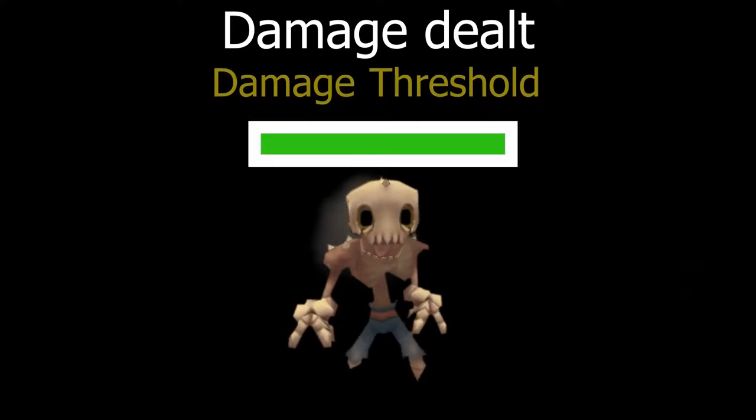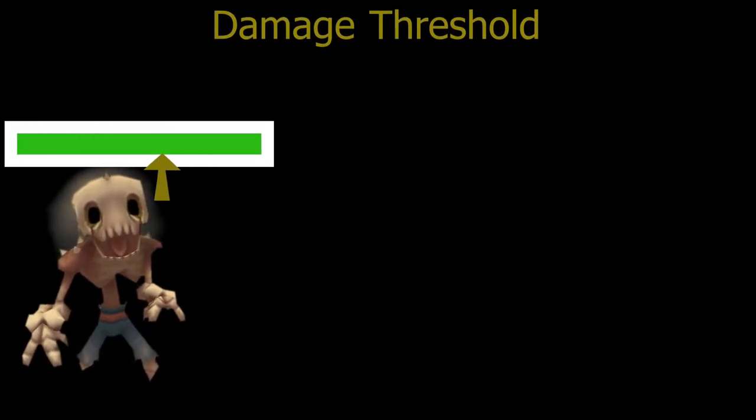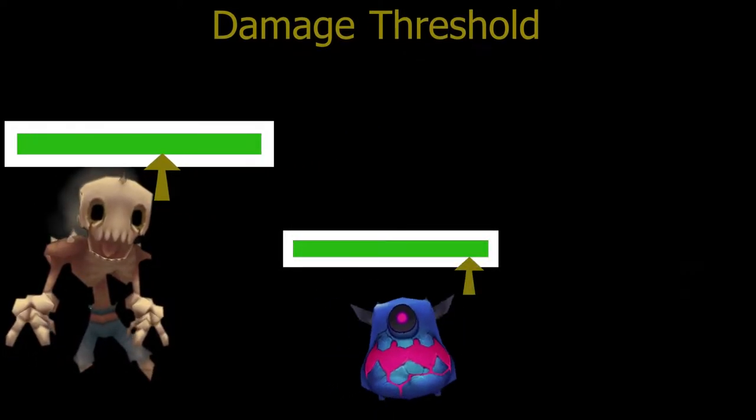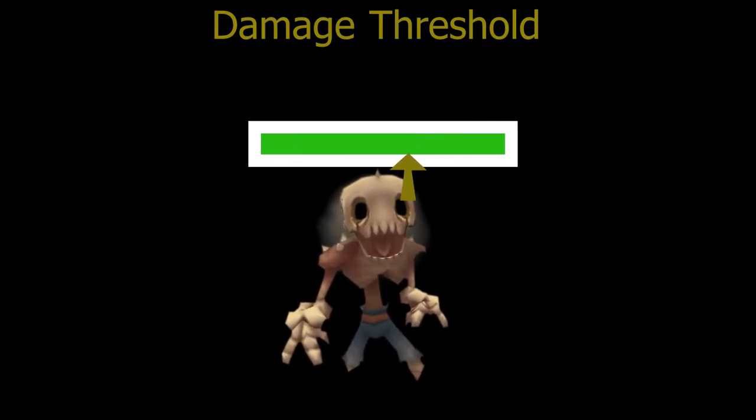For zombies, the damage threshold is around 40% of their maximum HP, but this varies for different enemies. For instance, a Gorgos is very low at around 5%, and a Chromalusk's is at around 20%. Back to the zombie now.